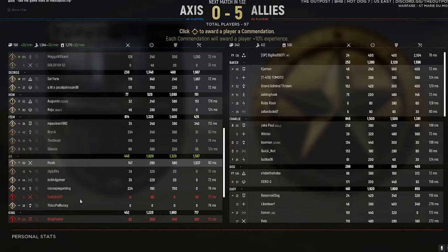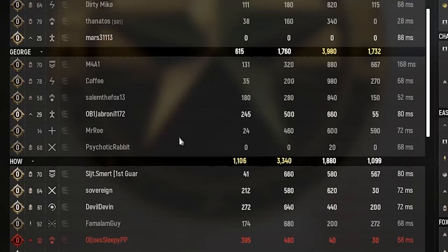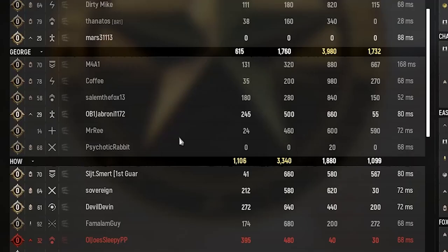Number 20. You can give commendations to other players at the end of a game. This gives players a 10% bonus XP. So if you feel like someone did a lot for the team, show your appreciation by commending them at the end.